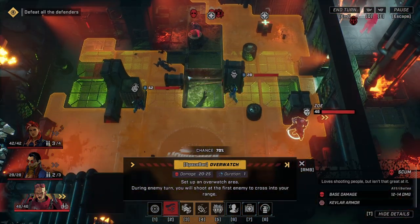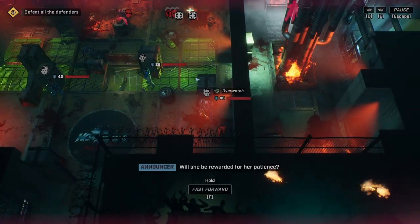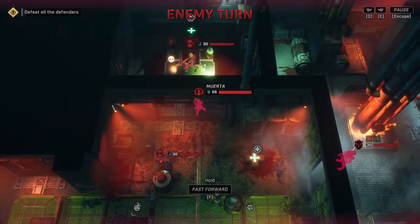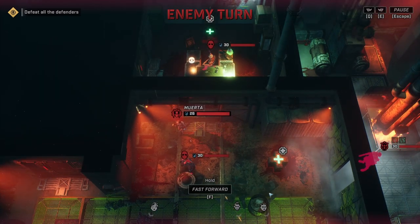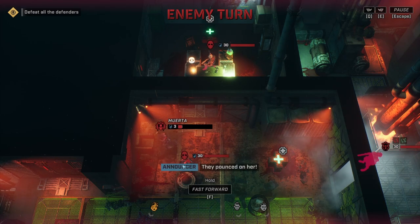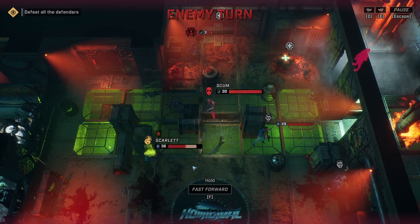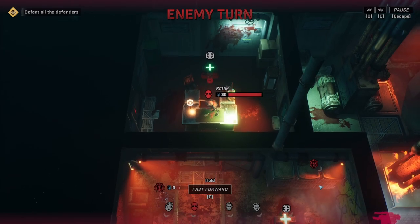If we do overwatch here, I'm assuming we use both our movement, and that probably cannibalizes our attack as well — so I don't necessarily want to do that. Let's do an overwatch. This shows us what the overwatch is going to be covering, which is kind of nice. This guy moved and had a good angle on Tybalt, although they missed. Our overwatch popped off — we did a nice chunk of damage on this Muerta. They shot at Scarlet and have poisoned them. Once overwatch pops off, it's done.